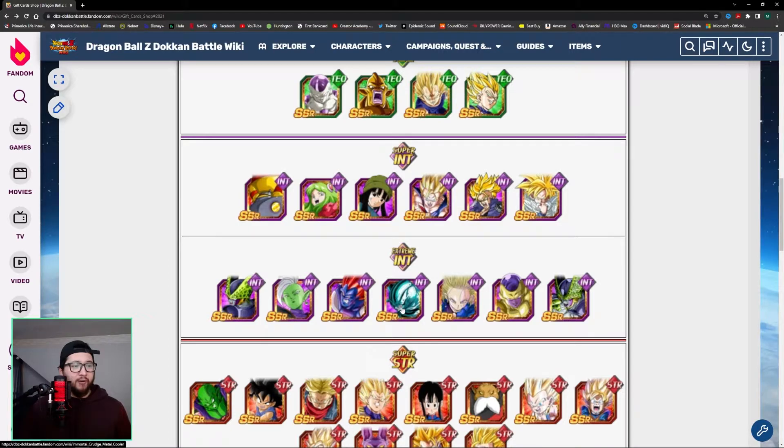For Extreme Intelligence, two units come to mind. This INT Android 18 — her Dokkan Awakening is not exactly up to par, but after her EZA she's a very good unit, and she'll pair well with Android 17s. However, she's not the first unit I would choose in this pool. That would be this Metal Cooler. He's a very good support unit not just for Intelligence, but for Extreme Class overall. With the amount of support he gives, he's actually very versatile since he supports all Extreme Class units. Definitely pick him up if you do not have him.